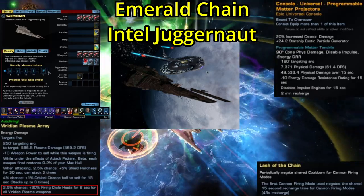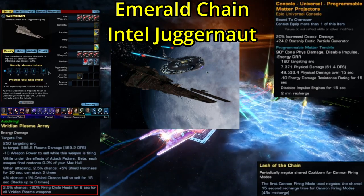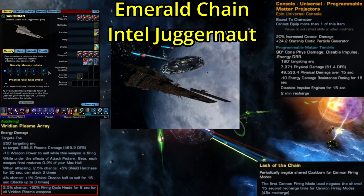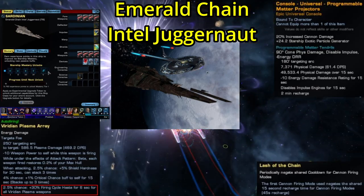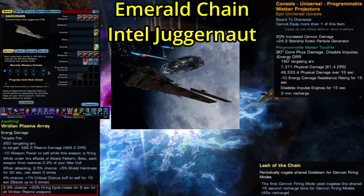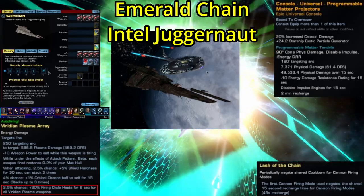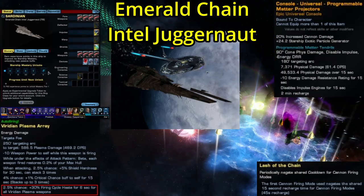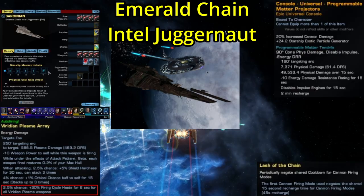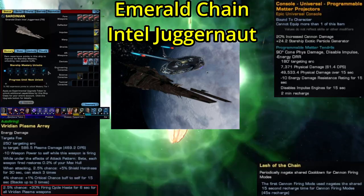The ship also has a special inherent ability — I forget the name because they didn't show us the tooltip — but it's like the Vadwar Juggernaut's Polaron Barrage, except instead of repelling enemies and dealing Polaron damage, this one deals plasma damage and holds enemies, which actually makes it a little bit better. This ship's console is called Programmable Matter Projectors. Its passives give a 20% buff to Cannon damage and plus 24.2 to EPG, which really isn't a lot. What it does is fire off a 90-degree cone of physical damage — anything caught within that cone receives physical damage, followed by physical damage over time, a small reduction to energy weapon damage resistance, and will have their engines disabled for 15 seconds. I'm not overly impressed with this console. All the physical damage means it could be decent for an EPG build, but that also means you're not going to get anything out of that cannon damage buff, because most EPG builds are using torpedoes.